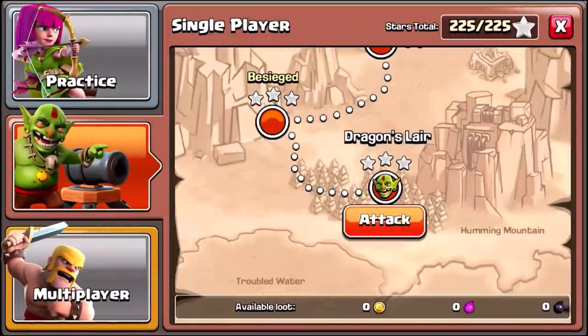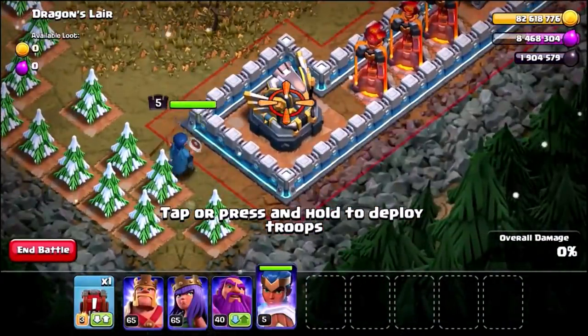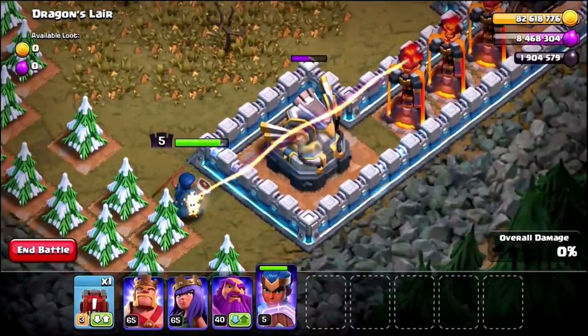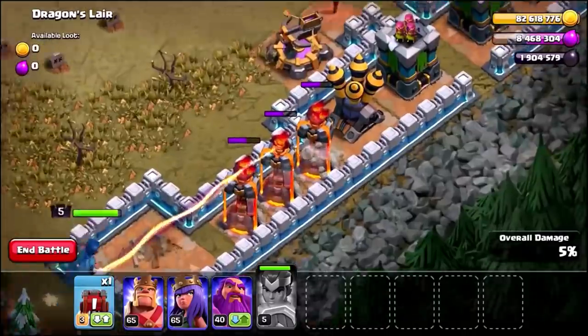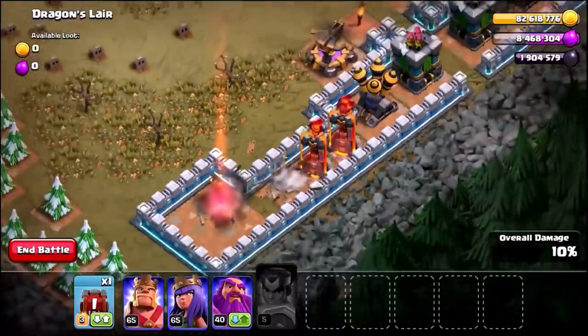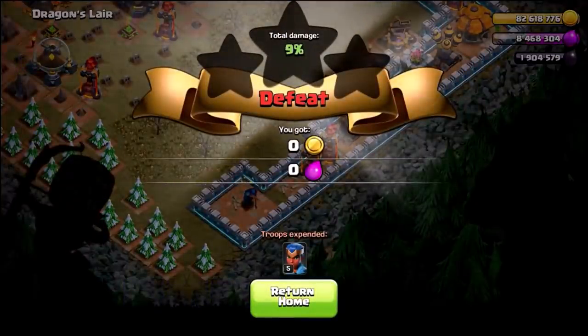I'm going to go ahead and test her ability before we keep upgrading her. Her damage increase is insane. She's going to take out this eagle artillery — let's pop her ability in 3, 2, 1. There we go guys. Here goes the shield. A level 1 Royal Champion almost taking out 3 inferno towers in a row. That's pretty awesome, I'm not gonna lie. That is pretty damn amazing.